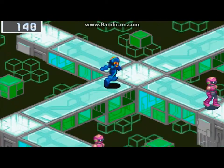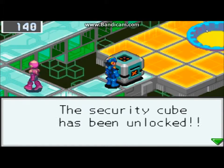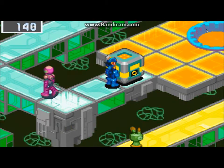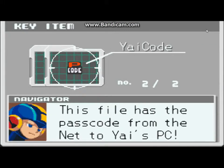Yai's is up here. Use your Yai code. Security key is unlocked. If you want to see the Yai code or any other key item you have, go to key items and there's your Yai code.